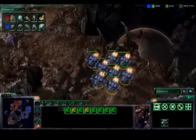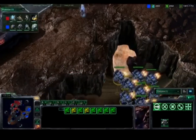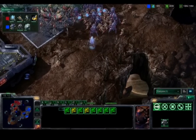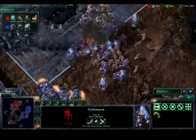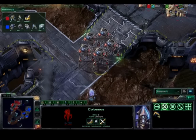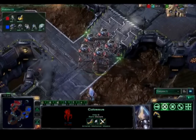It looks like he's going to try to go in and assassinate one of these Colossuses. I really like these scans he's placing — he's seeing where the Colossus is, then trying to find an angle to snipe one. Here he goes again: the Colossus starts running, but takes a lot of damage — two hit points left on that Colossus. That Colossus will not survive long in a real battle.